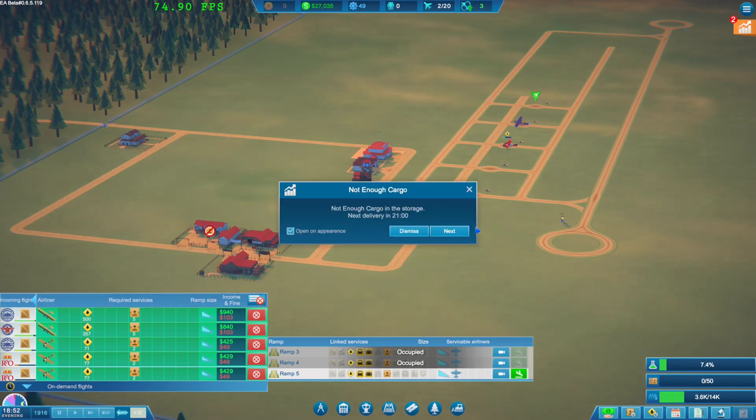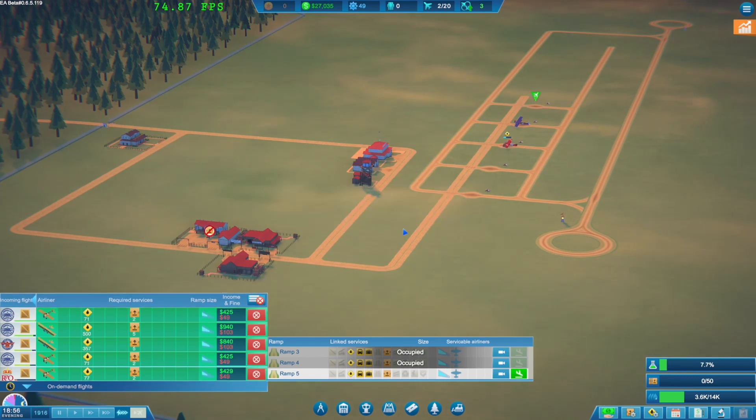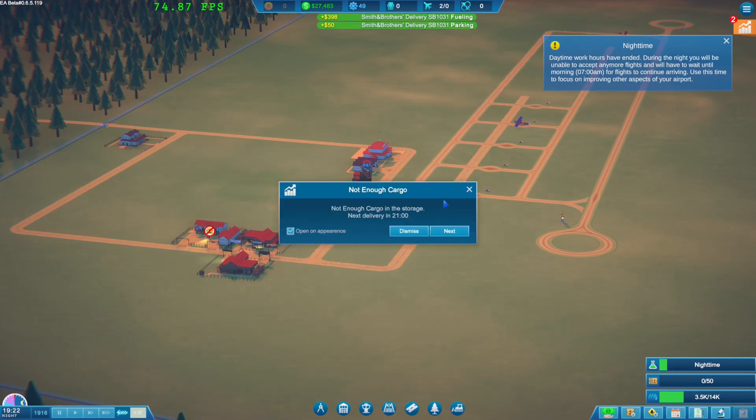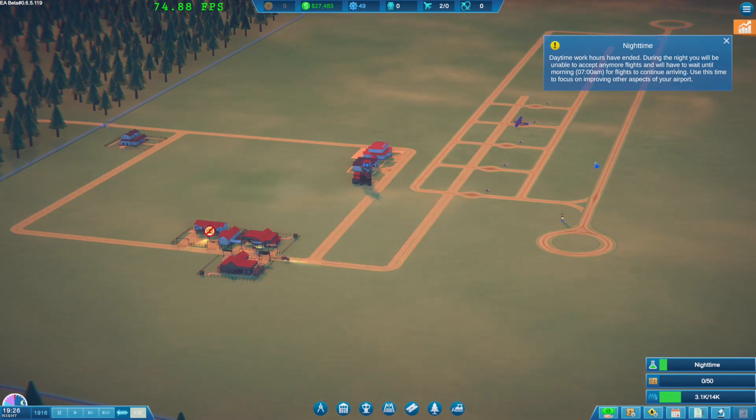We've run out of cargo and that's something we'll need to manage more carefully going forward. Another flight has a problem - waiting for cargo. That's the end of the day - we can operate flights until about seven. I've got two flights stuck which is a challenge - they're leaving without cargo, so we'll get the penalties for those.